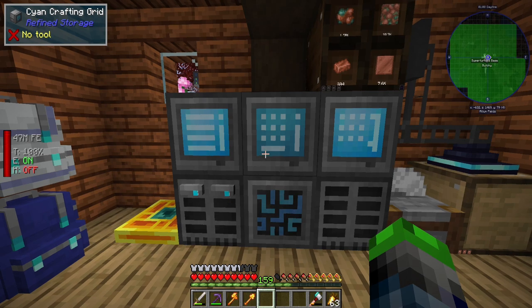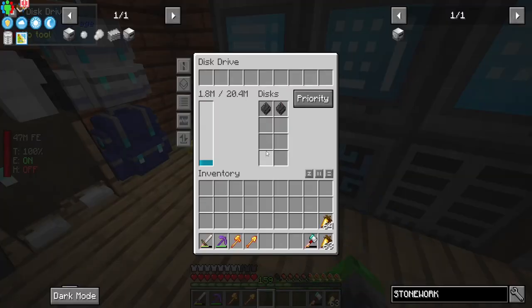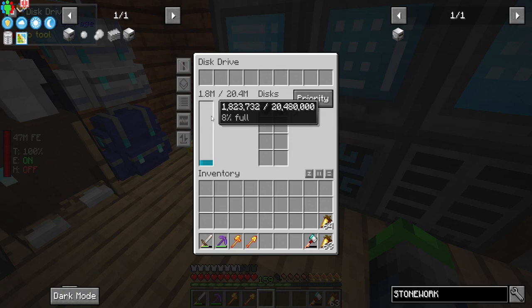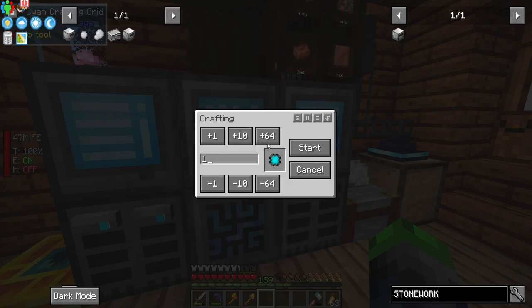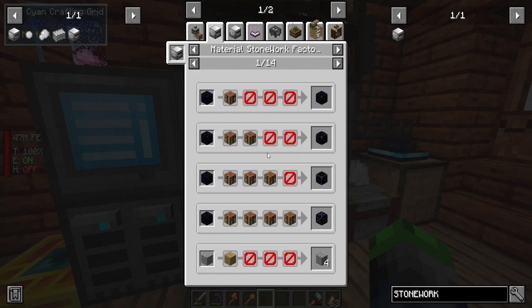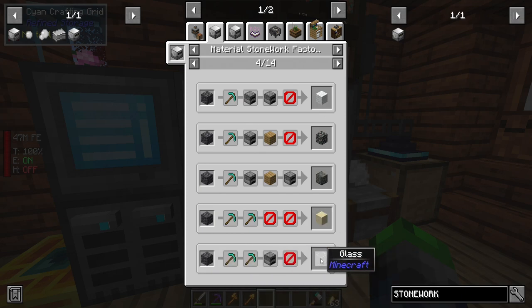Possibly next episode we could go knock those out, you never know. But for this episode those are out of reach. I do have a 16 million storage and we're gonna get a couple more of those today. So if we do 16 like this, as you can see, sand is the only thing we're missing. So what I want to do is actually set up the automation for glass, which Stonework Factories can do.